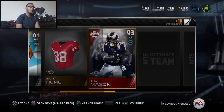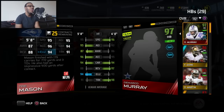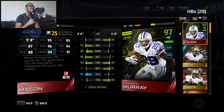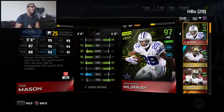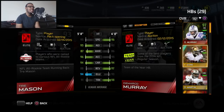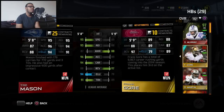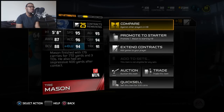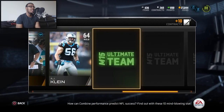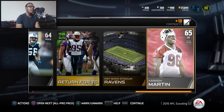Trey Mason — hold up. Let's see how he's comparing to DeMarco Murray. That 96 speed, but Murray got the speed over him, while Mason's got the agility, the awareness, the acceleration. I know he goes for some coin. So I'm either going to put him as backup for DeMarco Murray, because that's one-sided — Trey Mason and Frank Gore. DeMarco Murray was about 168K, so I know Trey Mason is going to go for some coin. Team of the week, week two return for TD. That was a pretty decent pack.